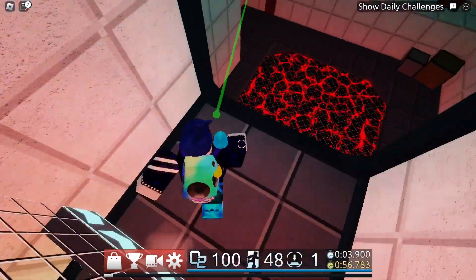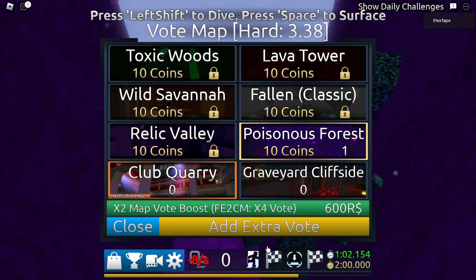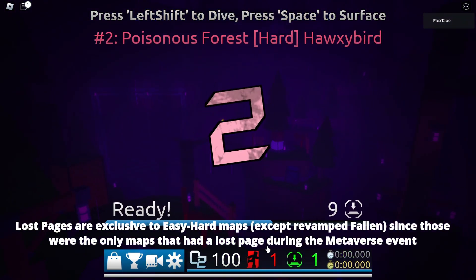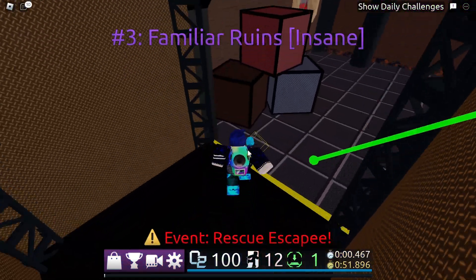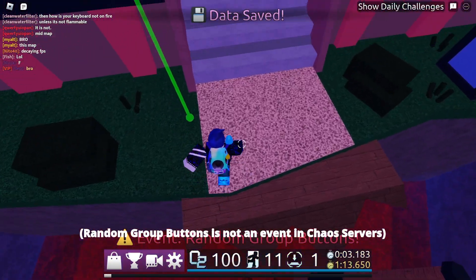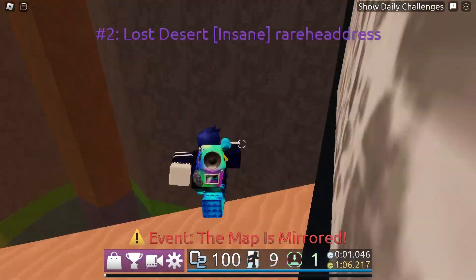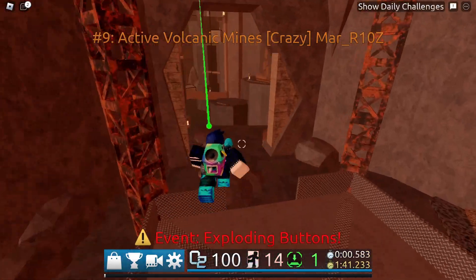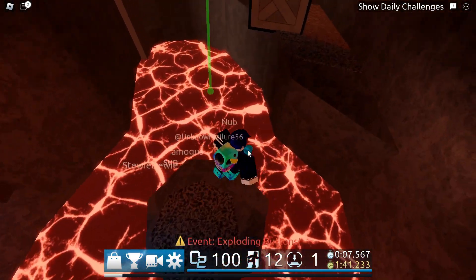And now for the event system — oh god, the event system. I'll first explain what it is. How the event system works is every three rounds, or every two if it's insane or crazy, there will be an event that occurs during the map, and the event is randomly selected. It could be lost pages, which is a metaverse event that gives you XP if you find a lost page; escapee missions, which gives you gems if you successfully rescue the escapee; random group buttons, which randomly makes all buttons in the map either normal or group; fog, which covers the map in fog; mirrored mode, which inverts the map so you play in a reflected view of it; and exploding buttons, which makes all buttons explode on a timer when they are pressed and will kill you if you are in range of the explosion when the button goes off.